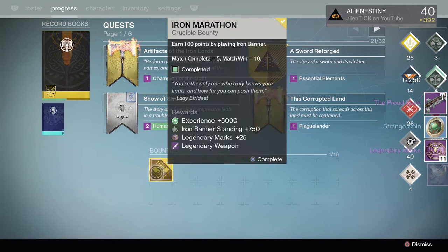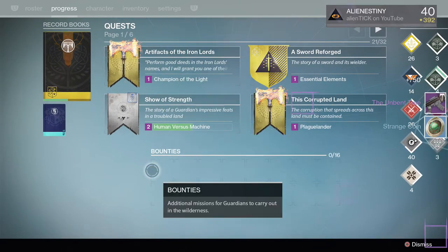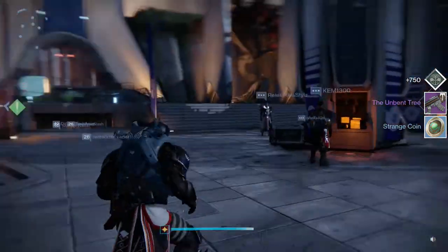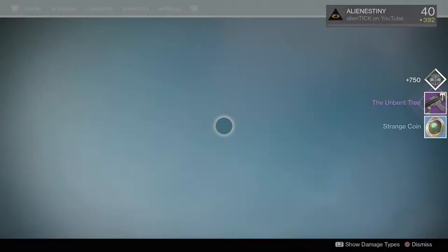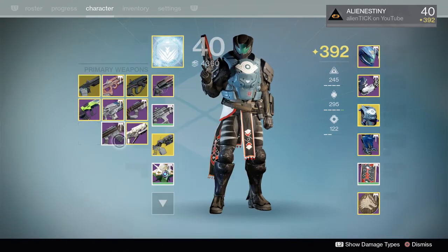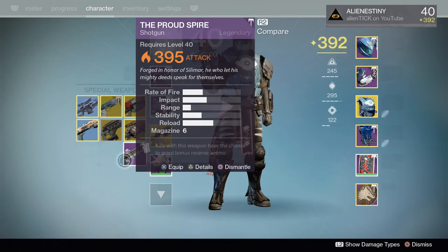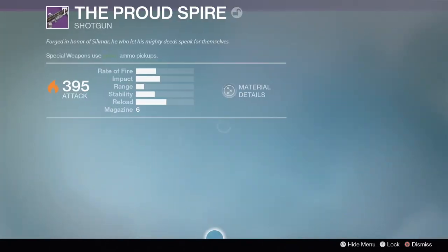Shotgun — I don't even — I've never gotten a shotgun honestly. And the Unbent Tree. Actually, I've never used the Unbent Tree so happy to get that, I guess. Dropped at 397. Holy moly. And we got the shotgun — I'm pretty sure the shotgun's horrible.